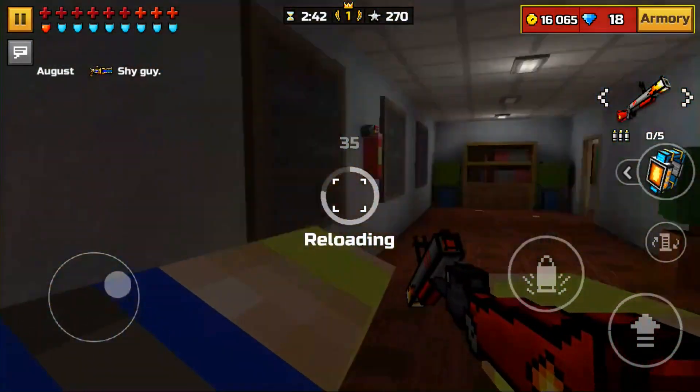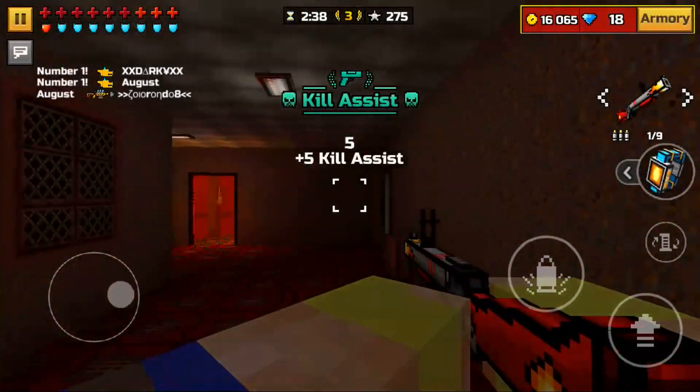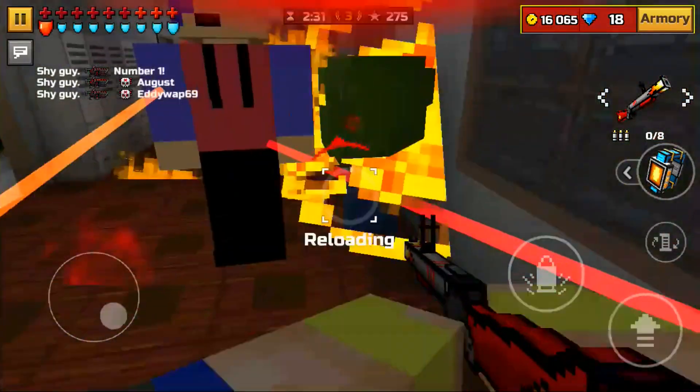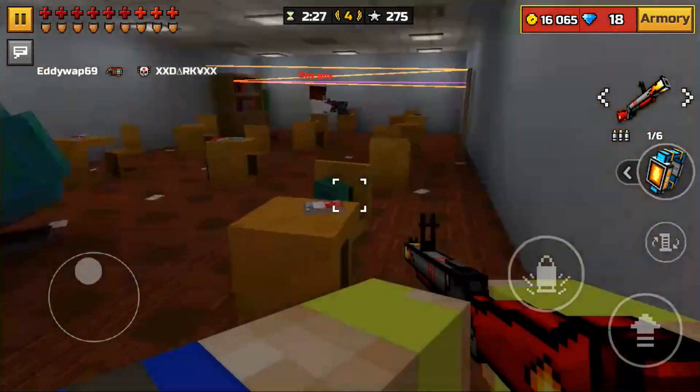If they have the Berserk Cape on — in Pixel Gun 3D, the Berserk Cape gives you more armor — it can cause this weapon to be a 3-shot kill. So a Berserk Cape player is a 3-shot kill. But most people don't have that on, so it's not really that much of a big deal.